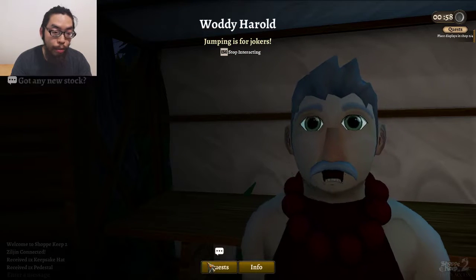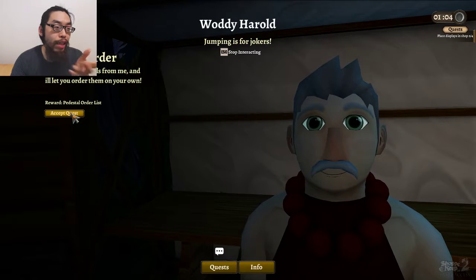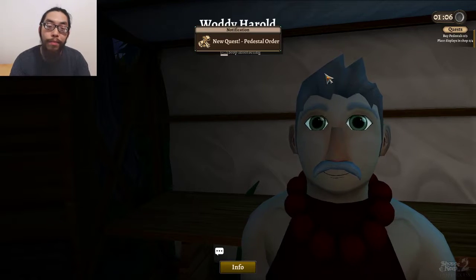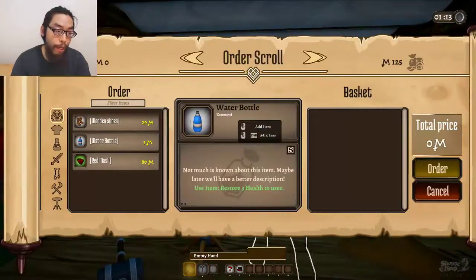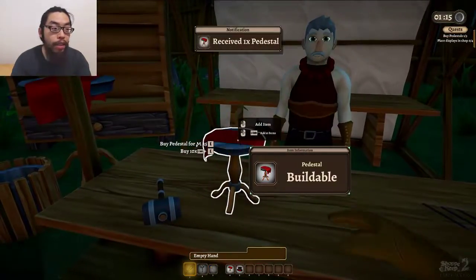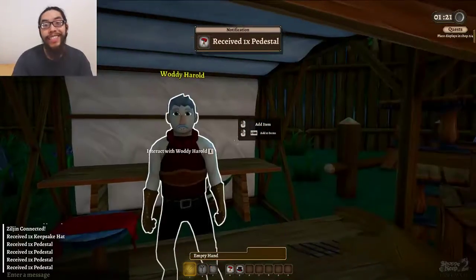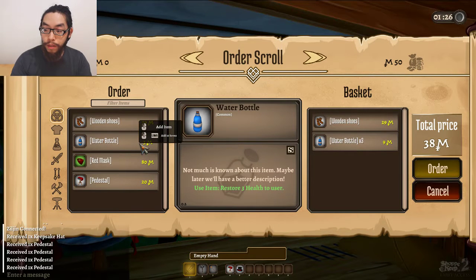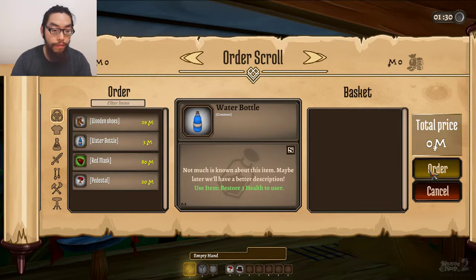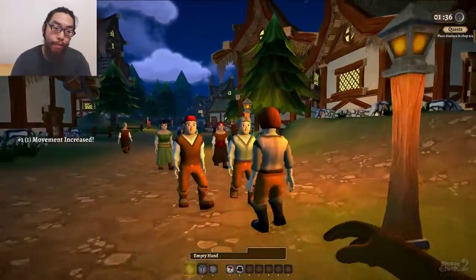Quest. So last time I thought I could order directly, but I have to accept this quest and buy three of them, then I can order it from him. Yeah, right now I can't order the pedestal. I just buy one, two, three — and kablamo, now I can actually order it. So let's go ahead and order wooden shoes and some water bottles. It will probably arrive by the time I get back to the shop.